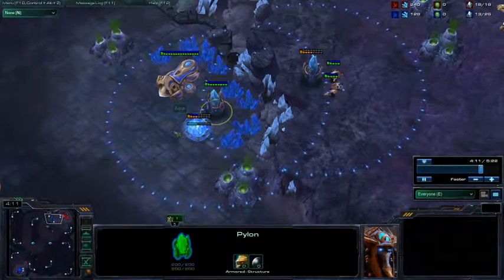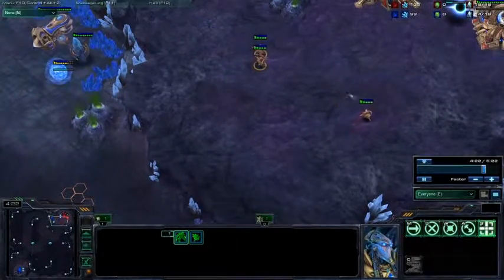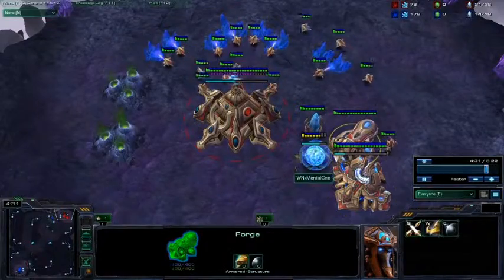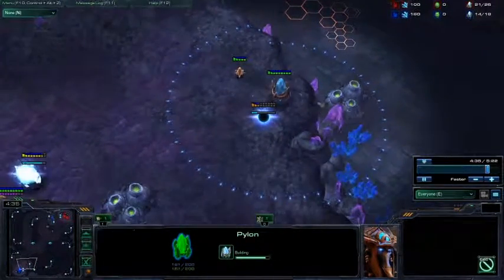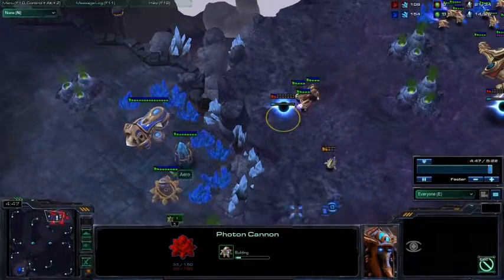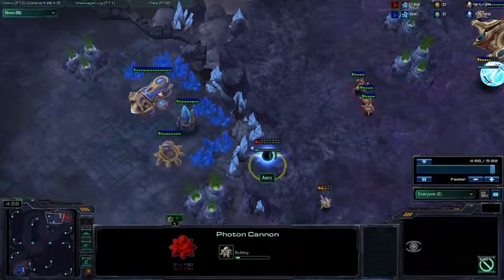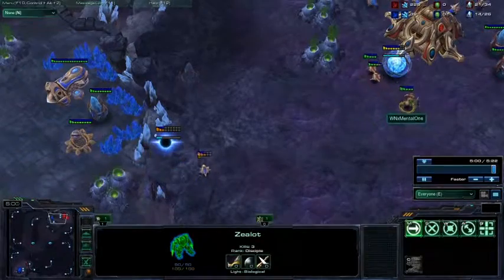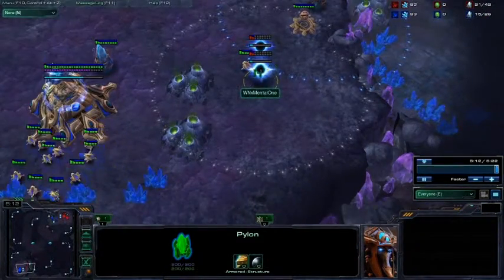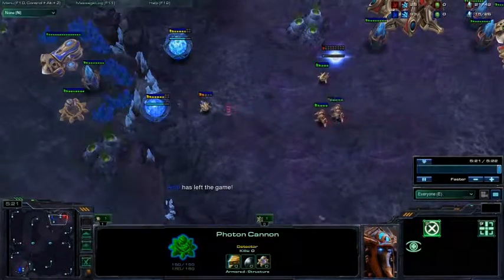You guys see, he tries to get a cannon down on the low ground. I really should have been paying attention — this should not go up. If I had been paying the slightest bit of attention, I could have just pulled 5 probes and a zealot and would have easily killed that. He built this cannon in a bad position, and he's going to try to build it in a proper position. I could still DPS this down with 5 probes and a zealot — that could kill it before the cannon kills me. But instead I'm just going to get a cannon of my own in my base. He sees he's in trouble, tries to come out there, knows he can't kill that without losing a lot of probes, and he just leaves.